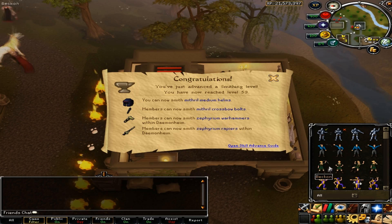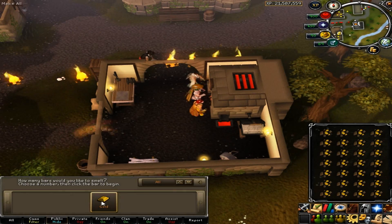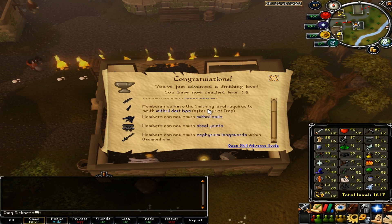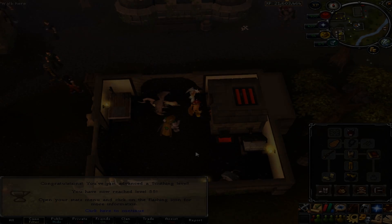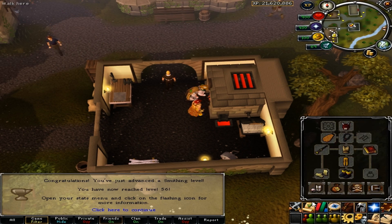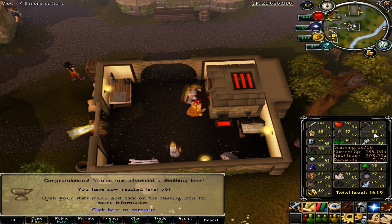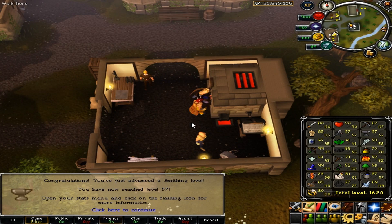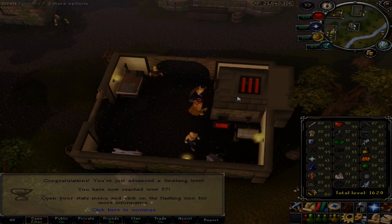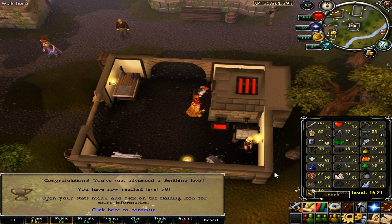In order to smelt at the furnace in Edgeville, you have to do the Falador easy diaries — or tasks as they are called now — and you'll get a Falador armor one which allows you to smelt there. Also, if you're going to do gold bars you'll need Goldsmithing Gauntlets, which is a reward from the Family Crest quest. You need both of these requirements to do gold bars at Edgeville.